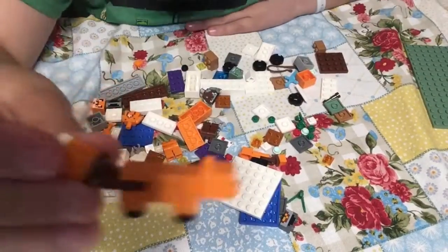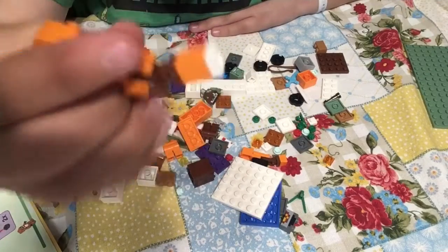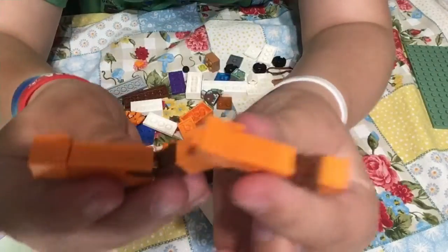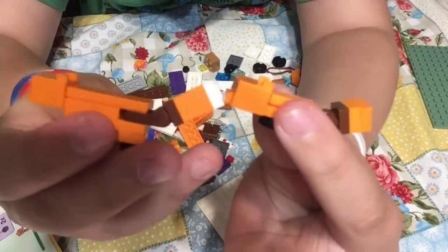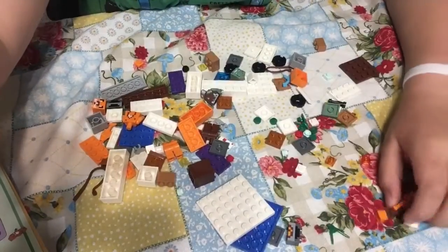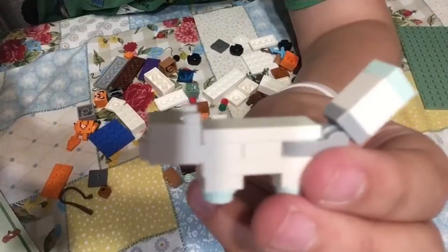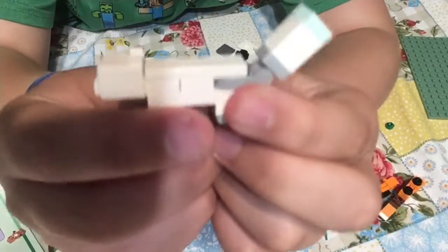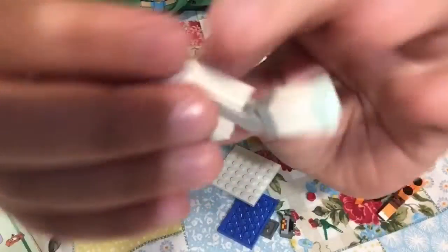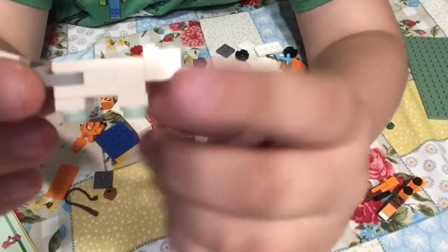Okay, this is the little fox — the bigger one that we got. He's just a little bit bigger than the baby fox. Next, we're going to be building our arctic fox. This is the arctic fox that we got. It's got a little bit of white, blue, and gray.